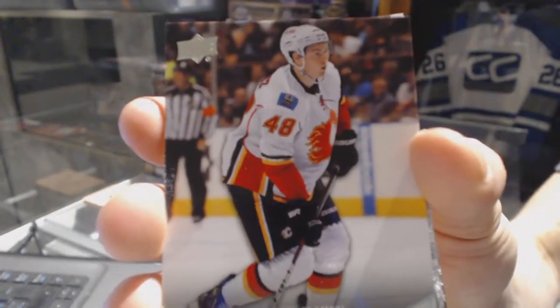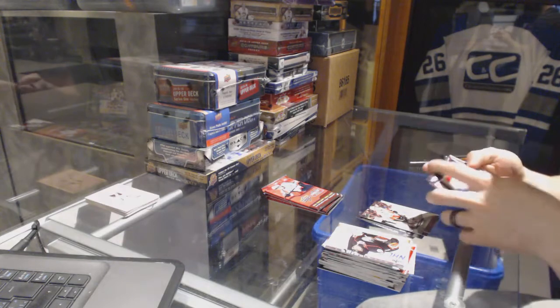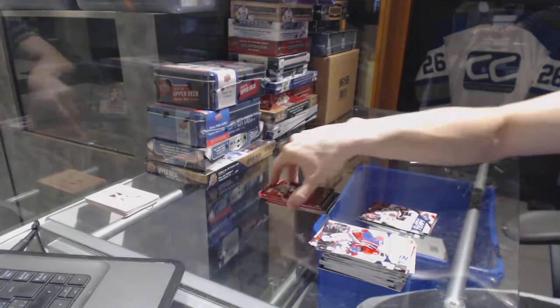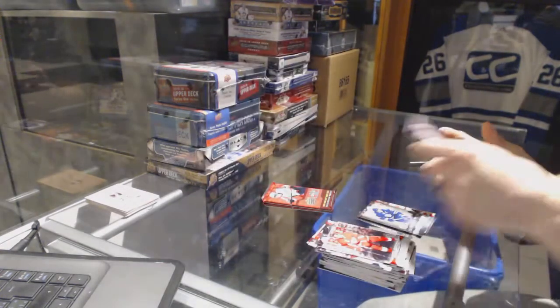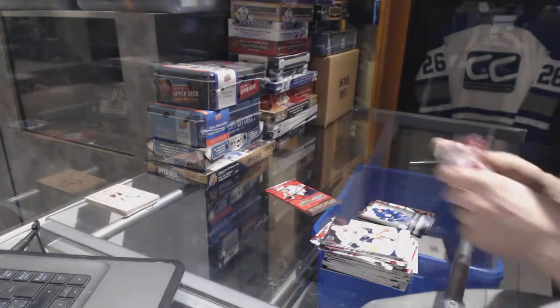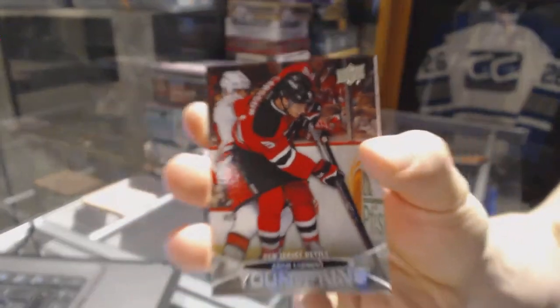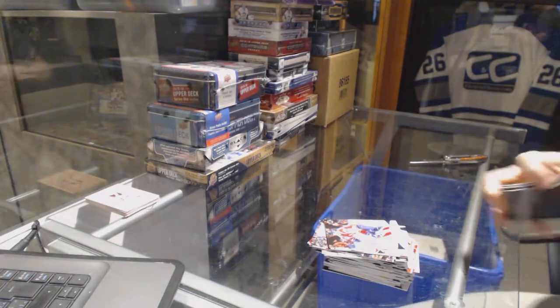Young Guns for the Calgary Flames - Greg Nemisz. All-World Team for the Chicago Blackhawks - Patrick Kane. Ultimate Team for the Toronto Maple Leafs - Dion Phaneuf. Hockey Heroes for the Boston Bruins - Johnny Bucyk. And Young Guns for the New Jersey Devils - Adam Larsson. Alright, coming up next the 15-16 and 16-17 Series 1 tins.